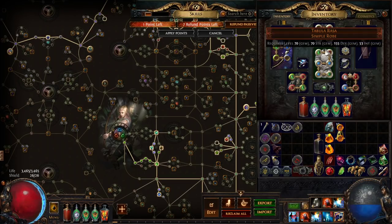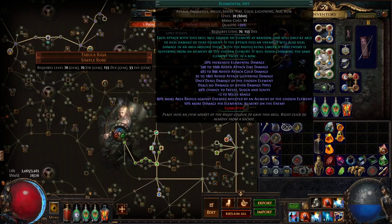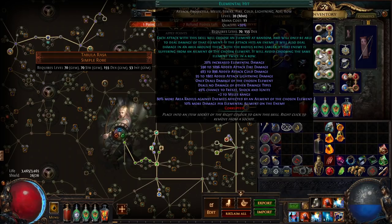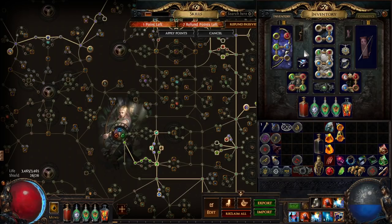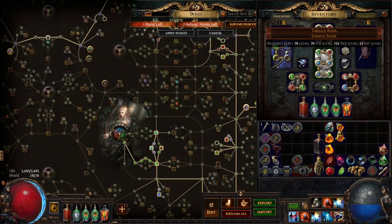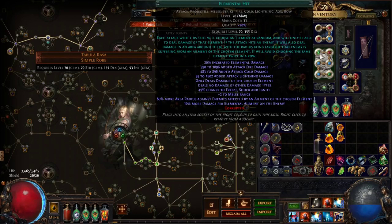Now let's talk skills. I'm only using a Tabula Rasa here. The most important skill is Elemental Hit — it's the core skill. Elemental Hit is actually taking an 18% damage nerf in 3.9, however if you've watched my video of clearing an 8-mod tier 16 in dumpster-tier gear with this build, you'll get a sense that that doesn't really matter that much. The damage is still there.